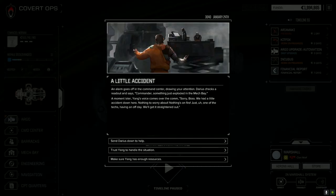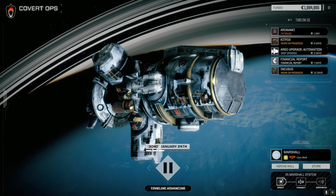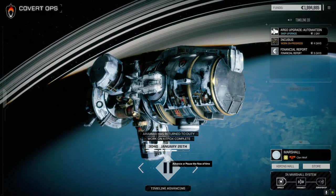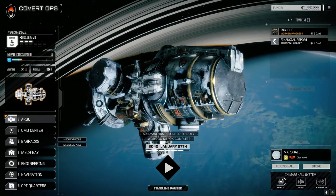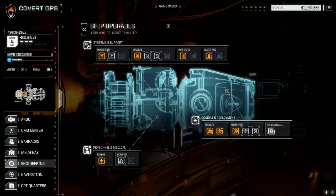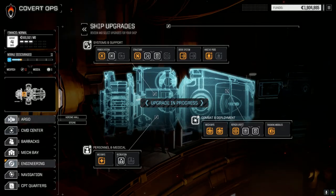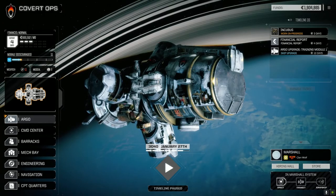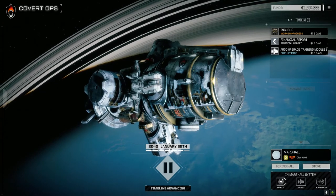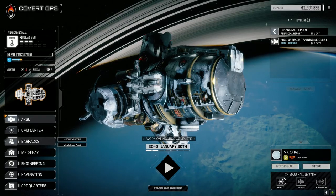Let's get our pilots back. Let's trust Yang. Great, thank you - minus two tech points, really appreciate it. Automation is done, top notch work if I may say so. Ship upgrades - training module, let's buy that to get some XP while we're sitting around doing nothing. Three days for the Incubus.